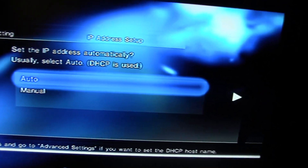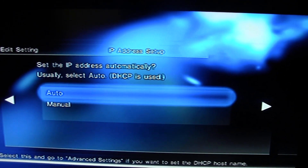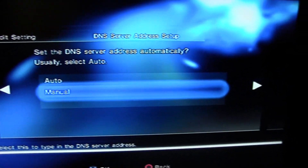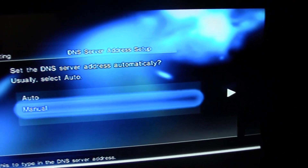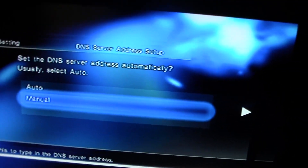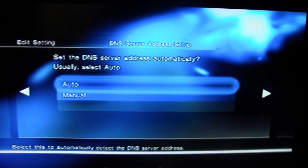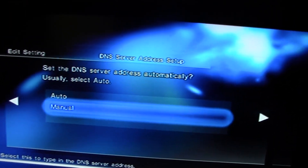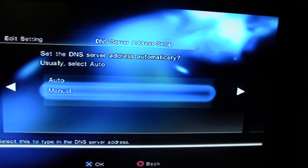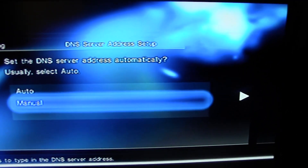Set the IP address automatically — usually select auto, so you can leave that the same. Now this is where you have to change the settings: go to 'DNS server address setup.' It says 'Set the DNS server address automatically' — auto is what is usually used to play online games on the PS2, but since there's a block, you need to change this. Go to manual.